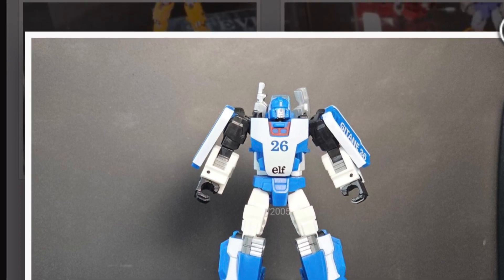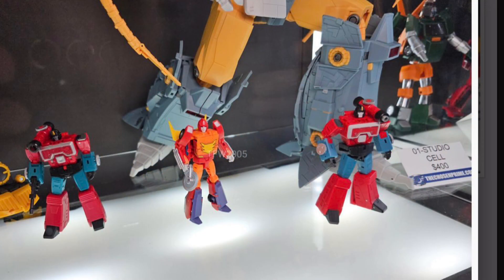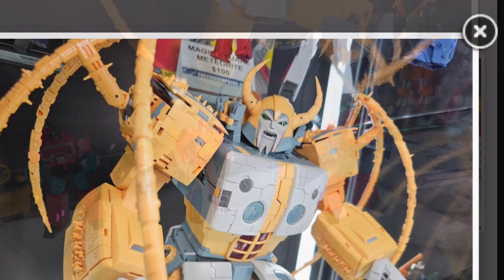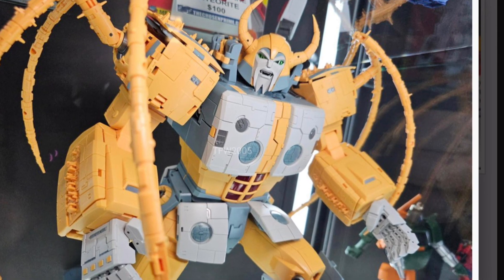Here we've got Newage G1 Mirage — somebody else I realized I didn't have. I have a purple Decepticon Mirage but not a white and blue one, so I've got to fix that. Then back to their small size — Ironhide — awesome toy. These scales with Studio Cell O1 Unicron, I mean it doesn't scale perfectly but it's close.